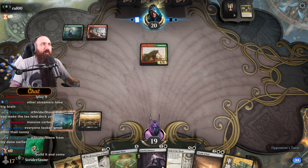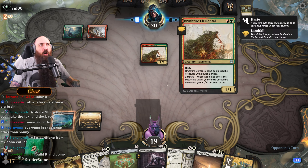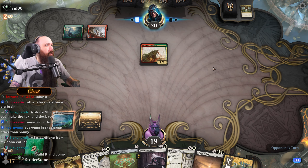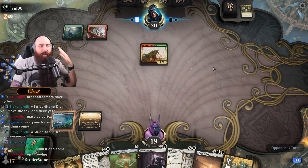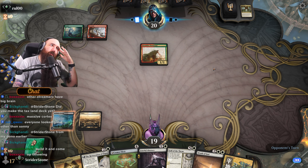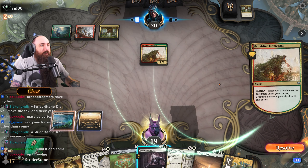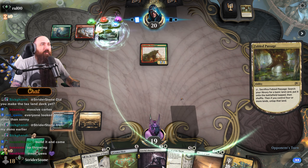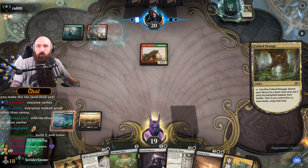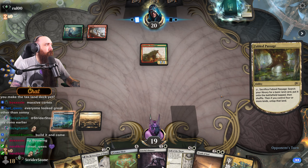I have two Faithful Absences. Hopefully they fabled passage again. And they go all in on this Brushfire Elemental. The thing is, if they drop one of those things, I have to kill that, which means this Brushfire Elemental is going to hurt a lot. It was another fabled passage. Beautiful.